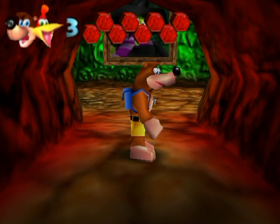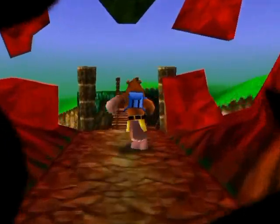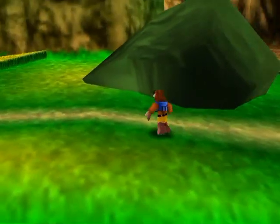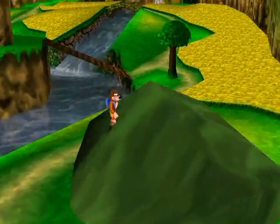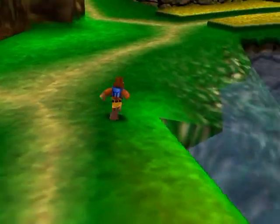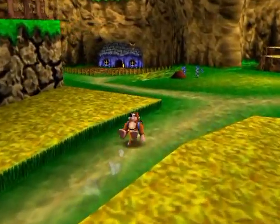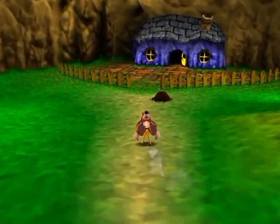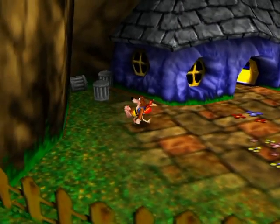Hello everyone and welcome back to the walkthrough. We are not going back in Gruntilda's lair this part. In fact, one of the secrets I was talking about is actually out here. There's Gruntilda having a good time under the rock, getting used to her new prison of sorts. But that's not really the secret I'm thinking about — the secret starts when you get the Jiggy in Treasure Trove Cove's ye olde sandcastle type place.